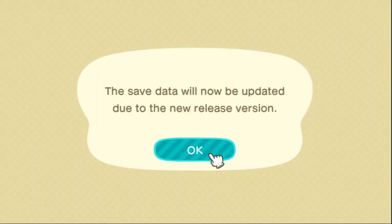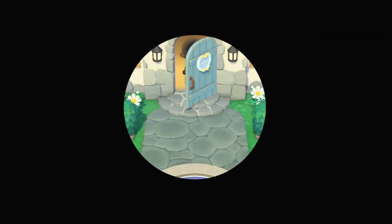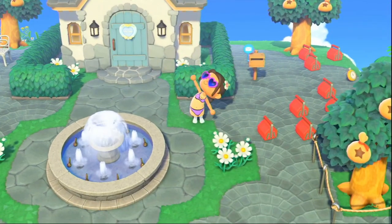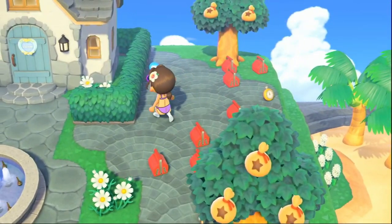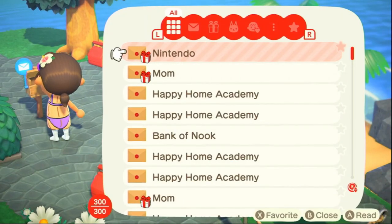The first thing you're going to need to do is update your game. You can do this simply by hovering over Animal Crossing on your main menu of your Switch and hitting the plus button and then update via internet. The update will download and you will get that message once it is complete. Then you listen to the morning announcements from Isabelle. She gives you a little bit of details, but I will cover everything important. Then you can leave your house, go to your mailbox, and see that you got a present from Nintendo.